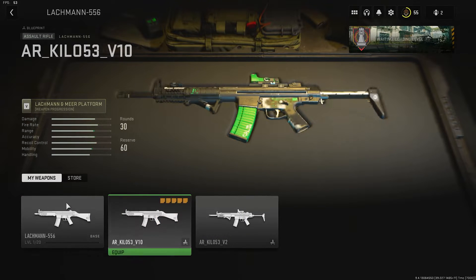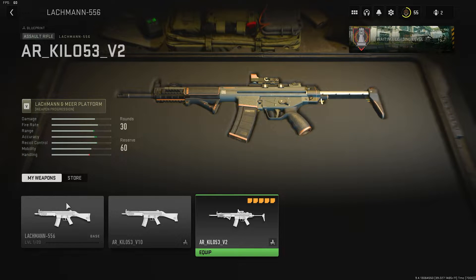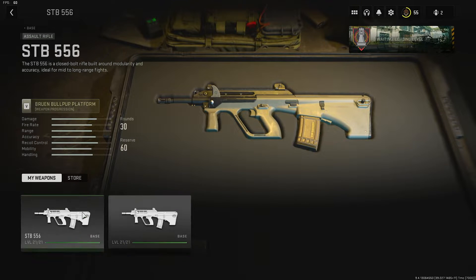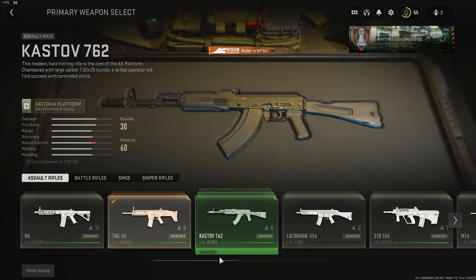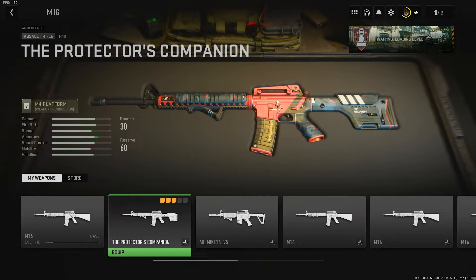A Lachmann 556. That looks sort of like the Beta one but it is a bit different — it doesn't have any of the Beta markings on there. And that one's default as well. A Org — there's only one Org Blueprint in here but it doesn't seem to work. Let's head over to M16. The Protectors Companion — I think that's the Endowment Pack there.